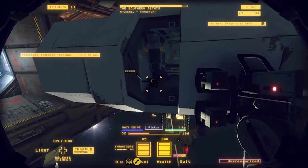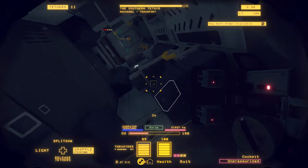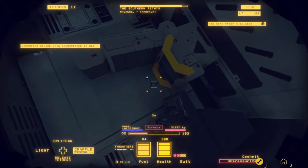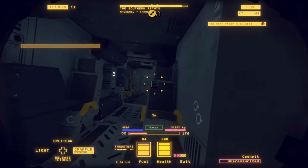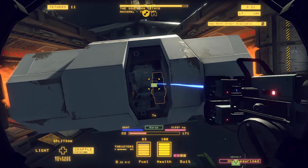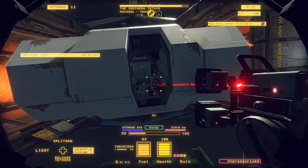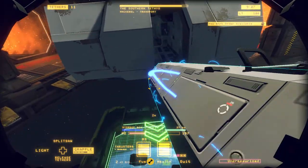All this stuff is worth a ton of money. There's also stuff like this — it's a data drive. If I reel that in, I can grab it. When I go back to my hab, I'll be able to decrypt it or uncorrupt it and listen to whatever the previous owner of this ship had to say. Get these chairs out — they're worth a bunch of money. Some storage bins.